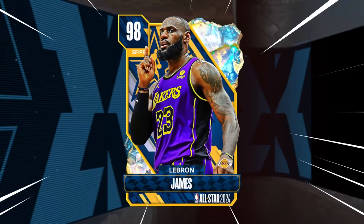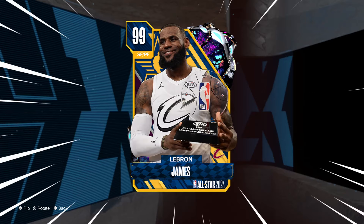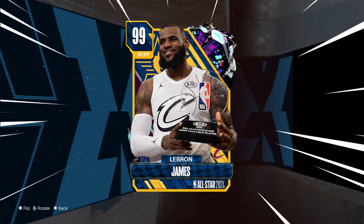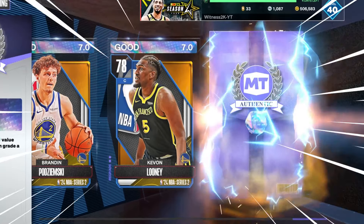I have the All-Star Galaxy Opal LeBron James, but I'd rather have his Dark Matter MVP version. So today I'm going to create that, get some gameplay with him, and then see if I can grade him a flawless 10.